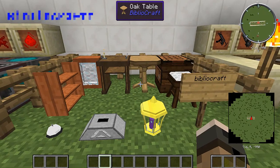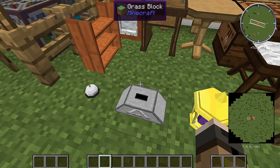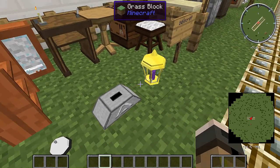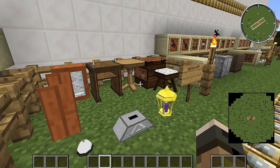Next, Bibliocraft. I'm guessing this has to do with a lot of furniture and such, because you can see tables, a lot of fine detail, like the desk bell. Again, pretty big mod — you guys should check it out. One important thing: the place where to download the mod pack will be in the description, so if you guys want to check it out yourself, go ahead and do that.